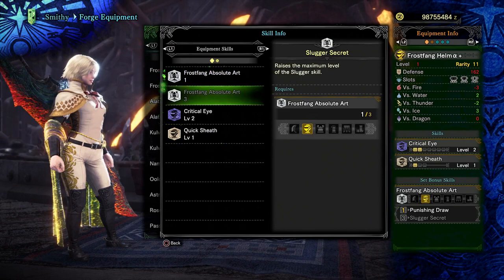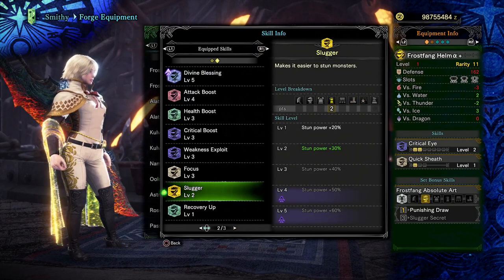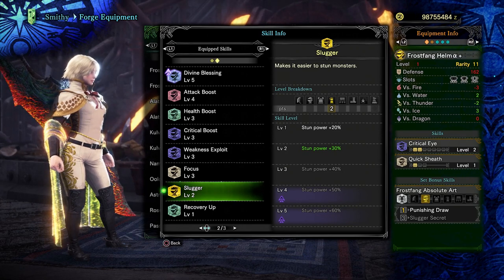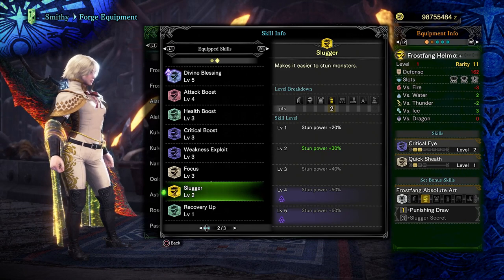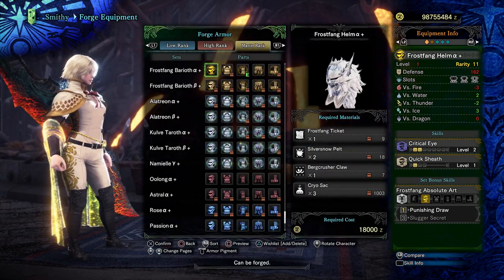The 3-piece set bonus is Slugger Secret, which unlocks Slugger up to level 5 at plus 60%. Not as useful as the previous set bonus in my opinion. There are much better set bonuses you get by running other pieces — Master's Touch, Safi's set bonus for Affinity and Resentment even if you're not using an elemental weapon, and so on. It can be nice to have, especially on something like Hammer or for a matchup where you're already basically crowd-controlling something, but that's enough justifying these set bonuses.